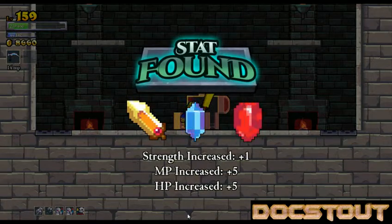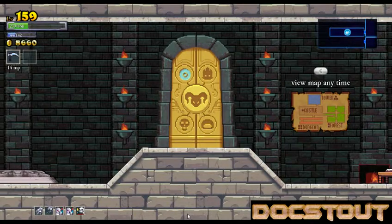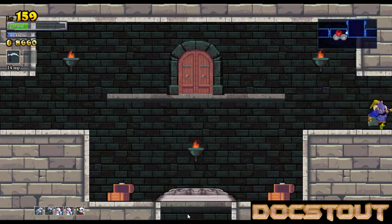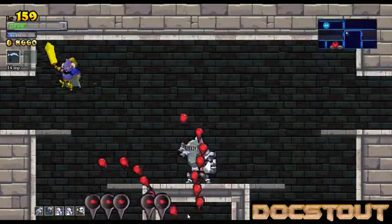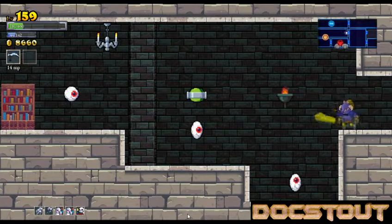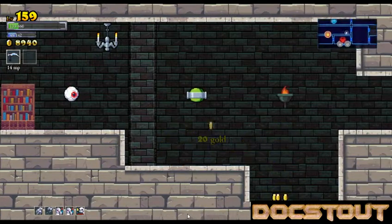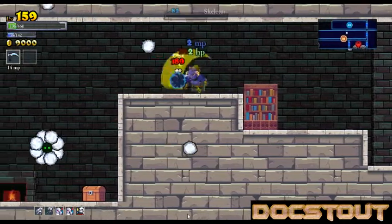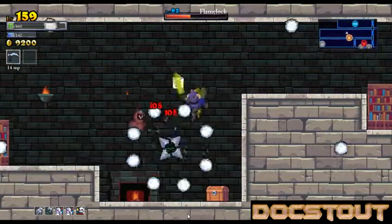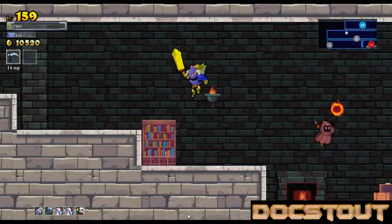Stat points — plus one strength, plus five magic points, plus five hit points. That's permanently unlocked until we have to go to New Game Plus Plus. I forget how many pluses. I think the game will go up to New Game Plus Seven before it stops getting any harder. And death is a virtual certainty at this point. That's okay, we got all sorts of stuff. That's what the best role-playing games are about, right? Getting stuff.